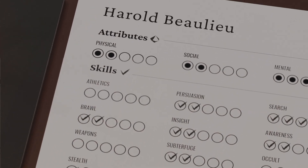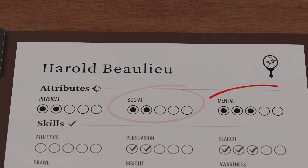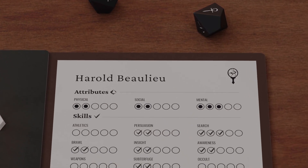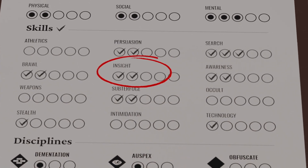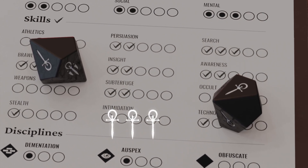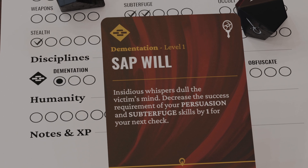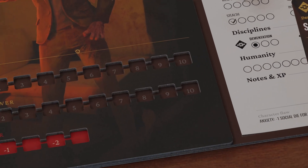A character's attributes are their innate abilities when attempting to accomplish a specific physical, social, or mental task. During a check, a player rolls a number of dice equal to the attribute level. Skills define a character's level of expertise and also represent automatic successes when attempting to accomplish a specific task. Each checkmark within a skill counts as an automatic success. Disciplines are the common vampiric powers of each clan the character belongs to. To use a card with its dedicated power, you must first use it as part of the vitae, or vampiric blood contained in your body.